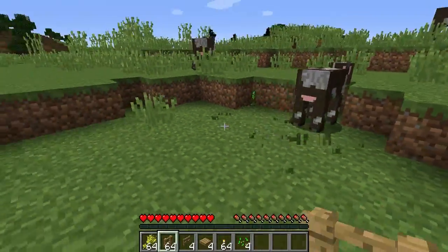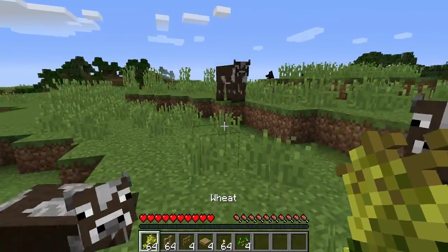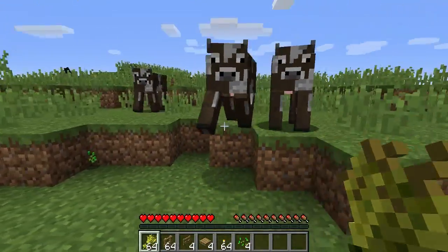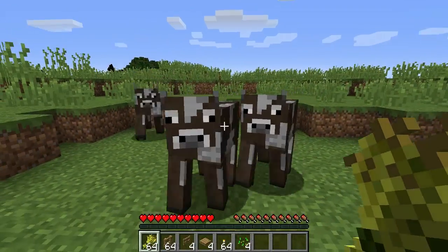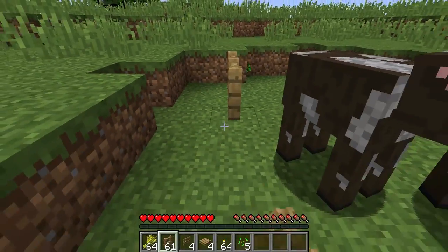You wanna get the cows close to you with the weed — they will follow you if you hold this in your hand, they will be all like, oh my god I'm so hungry. Now that you've gathered them together, you can put a fence around them.